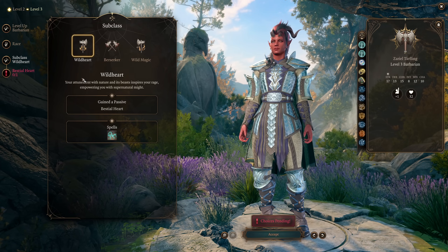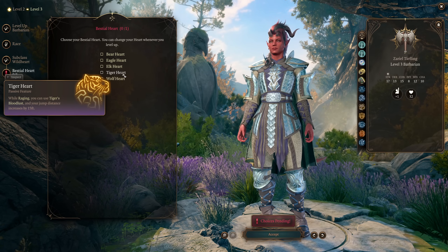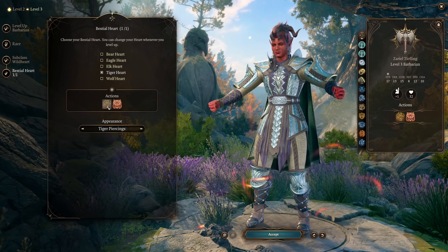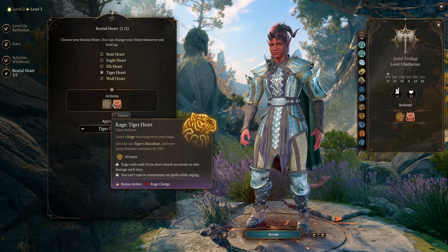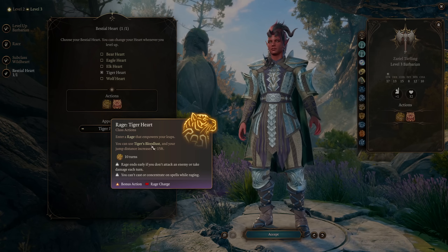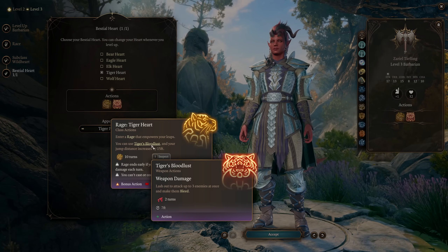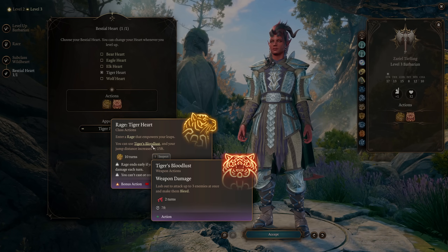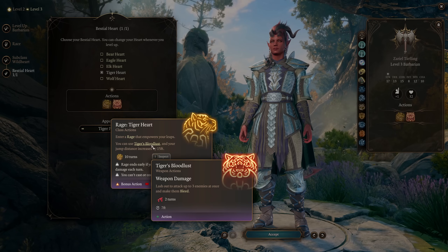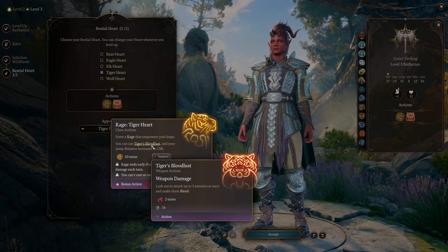The ability I'm talking about here is the Wild Heart Barbarian's Tiger Heart Rage. While raging, you can use Tiger's Bloodlust, and your jump distance increases by 15 feet. Tiger's Bloodlust says it 'enters a rage that empowers your leaps' — thanks, that's why I'm here, I want to know what that is — and your jump distance increases by 15 feet. The Tiger's Bloodlust action says it does weapon damage and lashes out to attack up to three enemies at once and make them bleed. This is a bad description because it says it has a seven-foot radius, but it's not a seven-foot radius — it's a seven-foot cone.